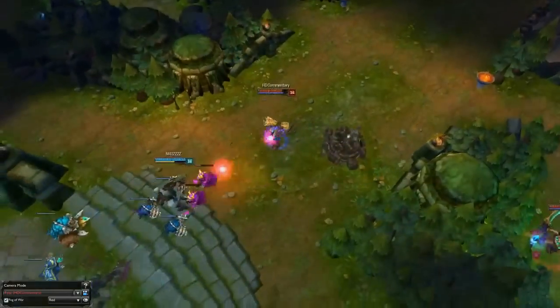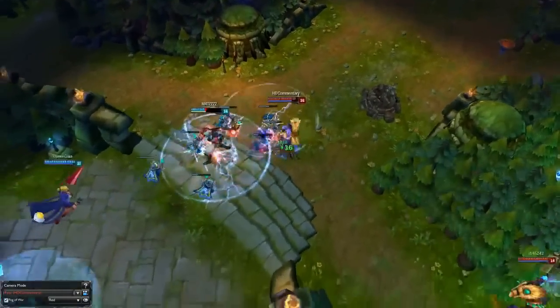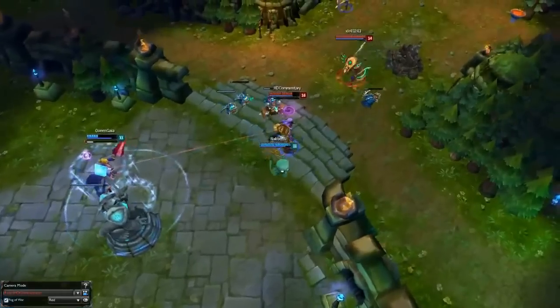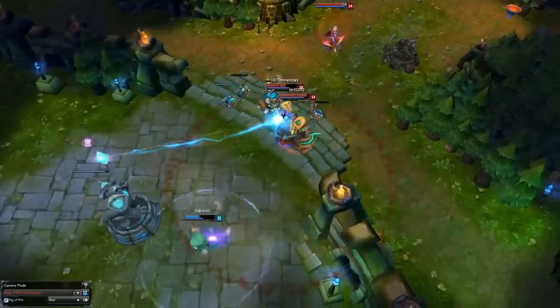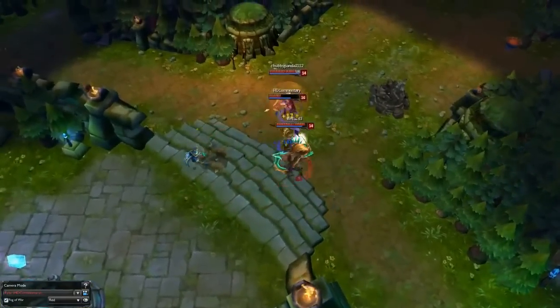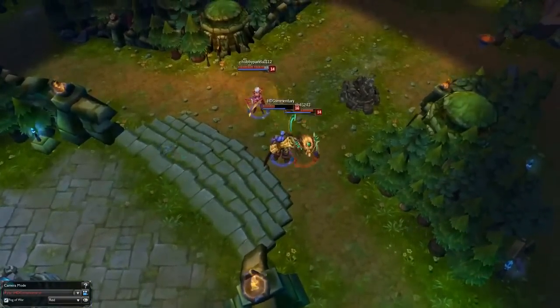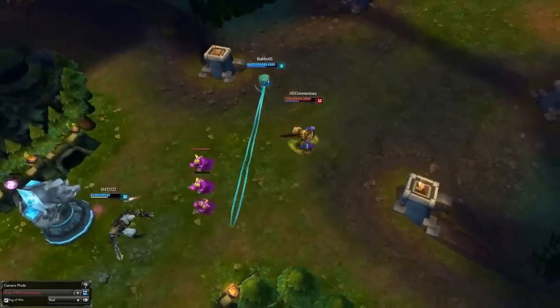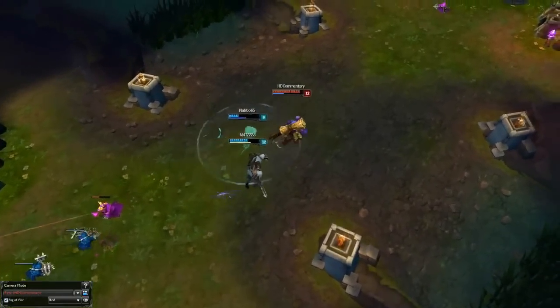Dying is a relatively common thing on Rise. A gank from a safety-oriented jungler can lock you down easily because of Rise's lack of mobility. Rise has no real escape — you can only snare someone with your W. I usually try to fight them with my ultimate on to maybe get a kill or to do good damage on them.